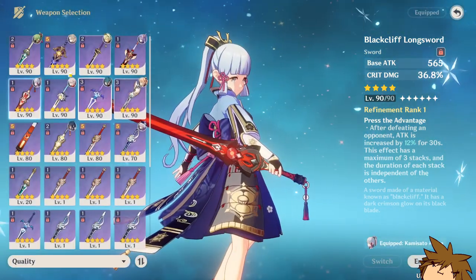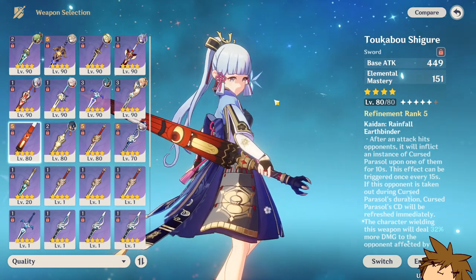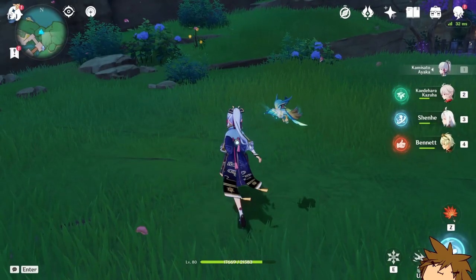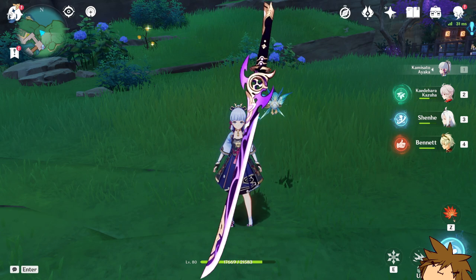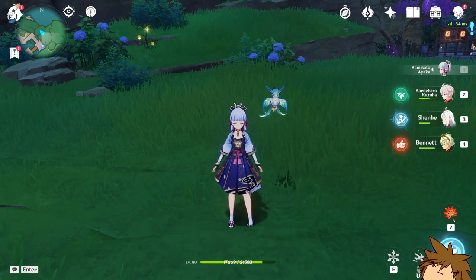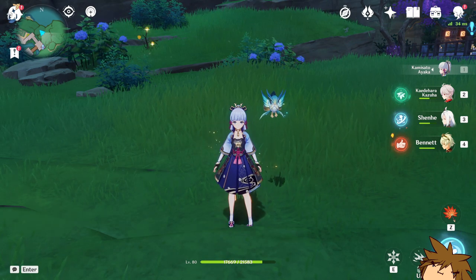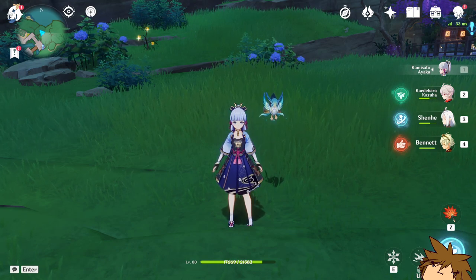Those are pretty much the weapons I'd personally use on El Haytham. For an elemental mastery build, the four-star options I'd use are the Zephyros, Iron Sting, or the Toukabou Shichiri. For a pure damage build, I'd go with crit damage weapons. For five-star swords, the Mistsplitter Reforged has so much crit damage you probably won't need another weapon — it's absolutely amazing, making it my top recommendation right after his banner weapon.